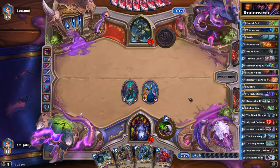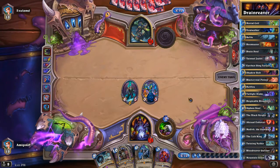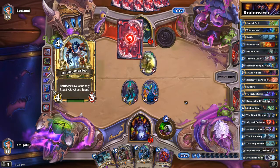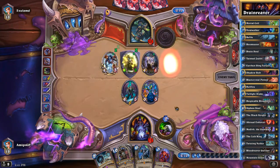I think he's going to play a Taunt Zombeast, but we have the Black Knight, so that's very good for us. Or maybe he's going to stitch something with Lifesteal. He creates Bear Shark plus Hound Master — perfect! So our Black Knight is very good here.